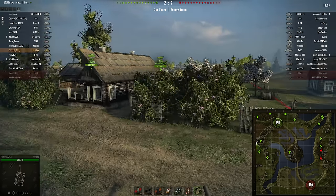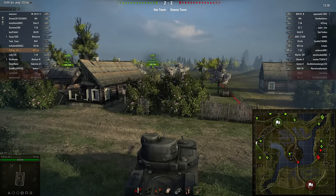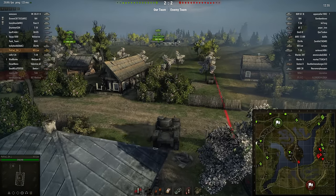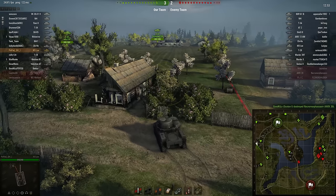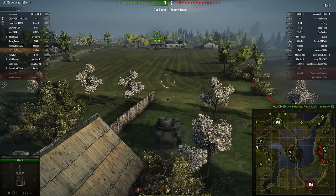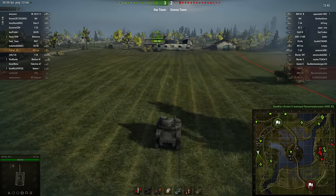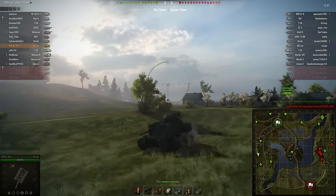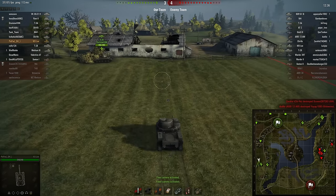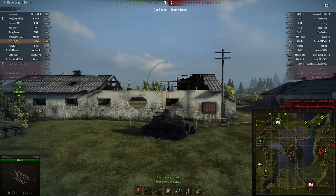I went down the American line because the T1 Cunningham was the fastest tier 1 - all the other tier 1s were really slow and boring, but the T1 Cunningham was quick with a fun machine gun. I was like, okay, I'll grind this out. You can imagine my disappointment when I unlocked the M3 Lee. This collector's vehicle was not always a collector's vehicle - it was part of the tech tree. Yes, I had to grind this as a new player.